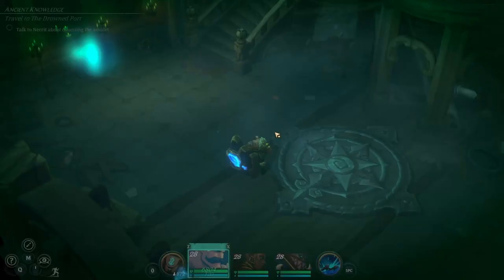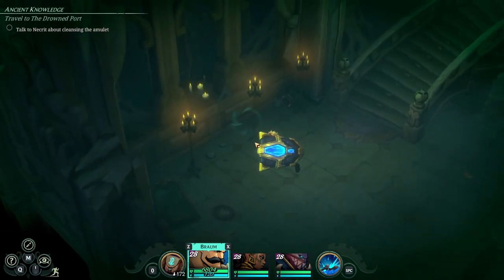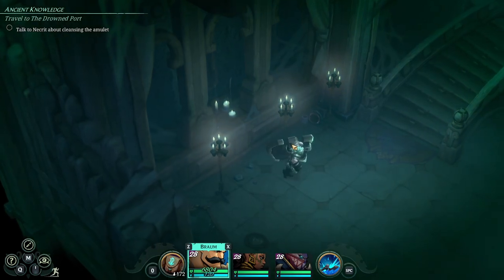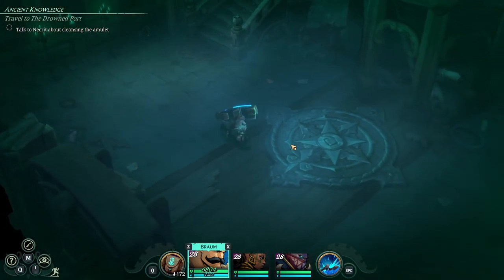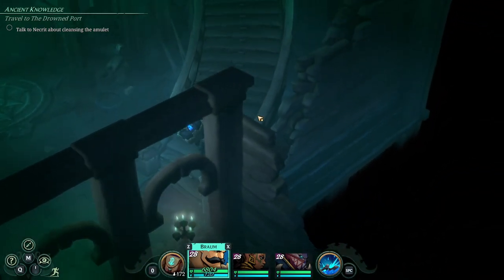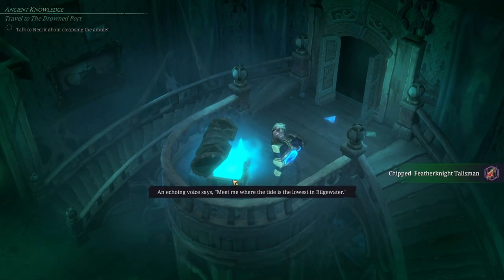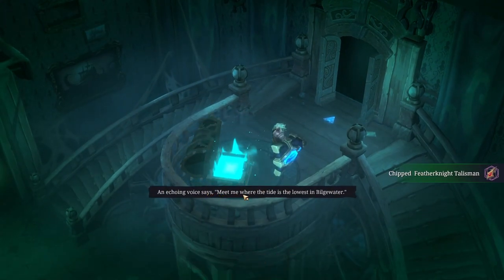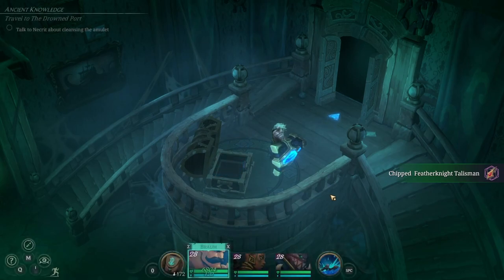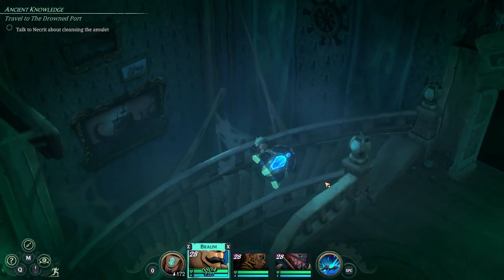First things first, we are in Clario's Estate. There is one of these portals — this is not where the Veil Jumper is, but rather another one of his chests. We're going to look for the chests in this zone up top. Pick it up, and the echoing voice says: meet me where the tide is lowest in Bilgewater. So basically we stole from him — these are all treasures that he has stolen.